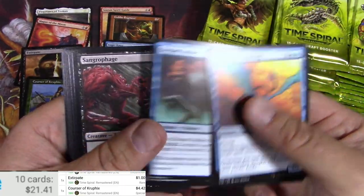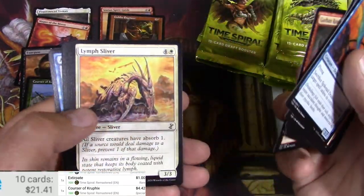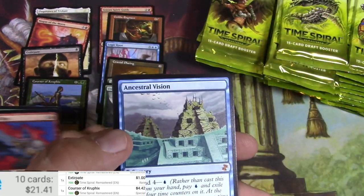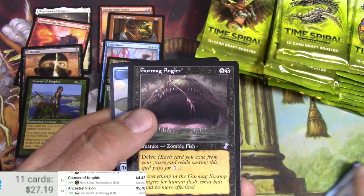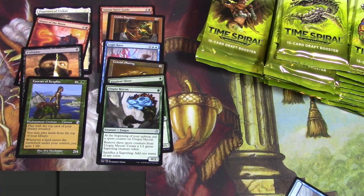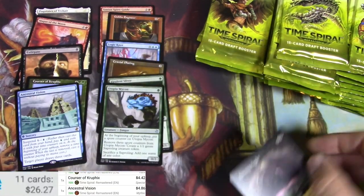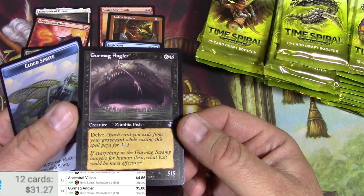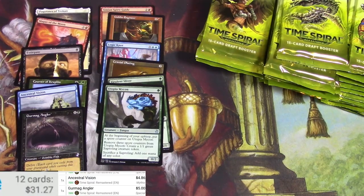Drakeling, Dream Stalker, some creepy zombies, Episode, Haze of Rage, Myr Boa, Jodah's Avenger, and Ancestral Vision — sweet — and a Gurmag Angler. The Vision has been reprinted; I didn't realize it was printed in a duel deck. Remastered version — four bucks, not too shabby. Gurmag Angler — probably nothing. Wow, I was wrong — five bucks. Must be a popular card. Throw it there.